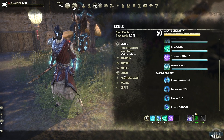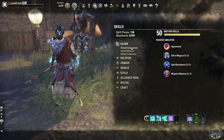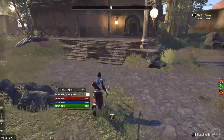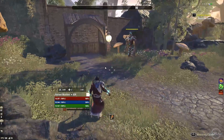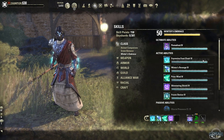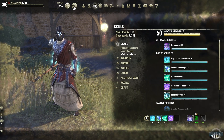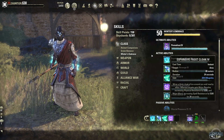That's been all the Warden abilities. Hopefully you found these interesting — some of them are very strong in my opinion and will probably get tweaked in the future. If I were to switch to a tank, I'd probably use Expansive Frost Cloak, Permafrost is all right, Winter's Revenge — I don't think I'd use Shimmering Shield much or Frozen Retreat — but the others are pretty good.